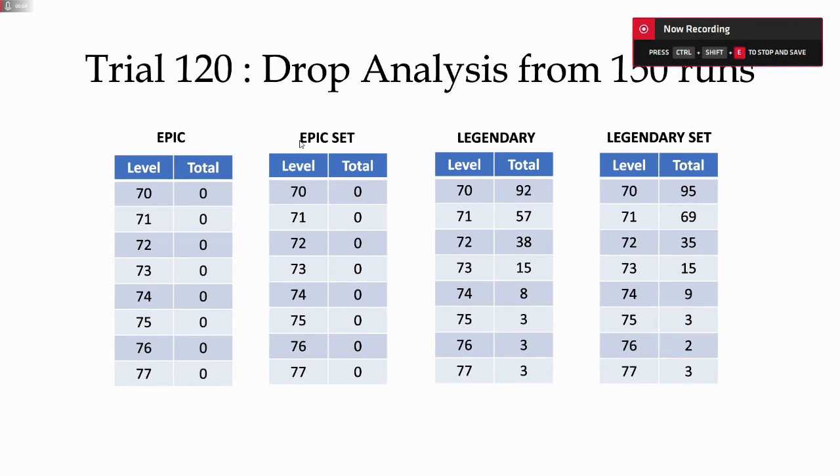Immediately we can see no epics whatsoever at Trial 120 — everything is legendary. There's a fairly even split between legendary and legendary set items. The drop away from level 70s is also nowhere near as severe as we've seen in some of the lower trials.